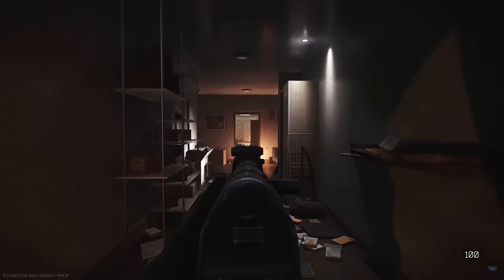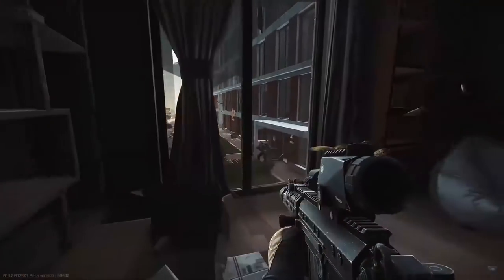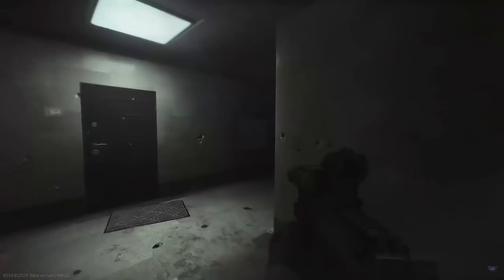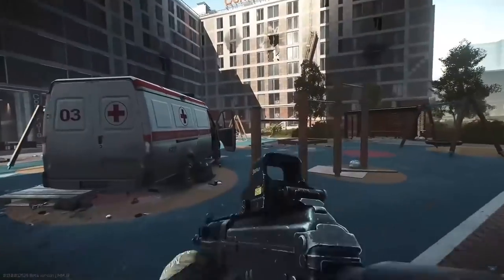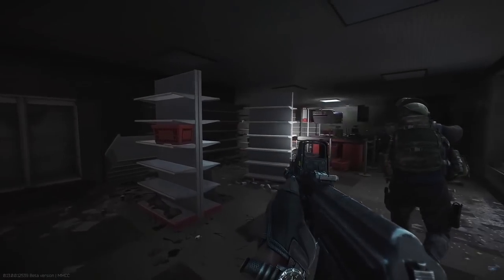Starting at this point we finally get a look at some combat on the Streets map, which has been missing from a lot of the other trailers. It's a pretty easy detail to miss, but in this next section we actually see some pretty cool environmental destruction effects — you've got books flying off shelves and boxes and things breaking in the background. Stuff like this is going to really add to the immersion of gunfights, and when grenades blow up and actually shred a room instead of just putting bullet holes in the walls.